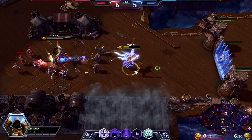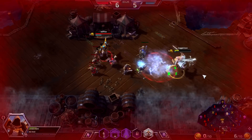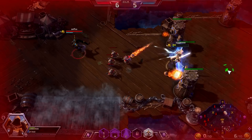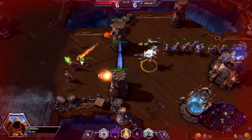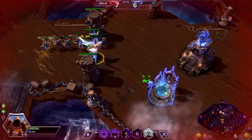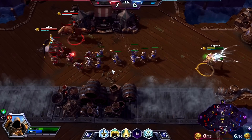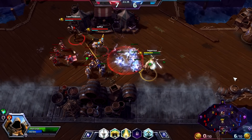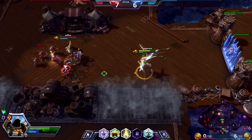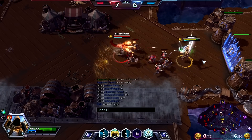Tassadar knows he has to farm, and I know I have to as well. His only real damage is his psionic strike — that small circle of lightning — so he's not too much of a threat and won't burst me provided I don't stand on it. I do need to actually go back to base now. The well has become available again, which is useful, although now we have two bottom so we'll probably get pushed out of lane.